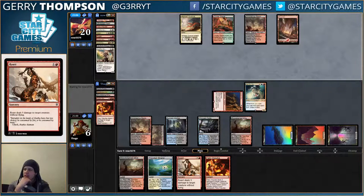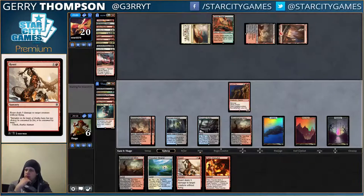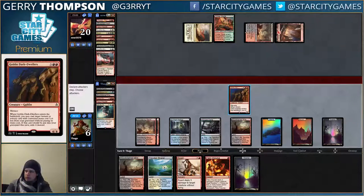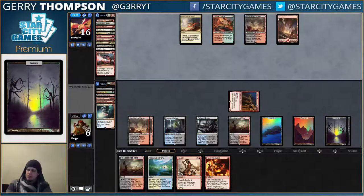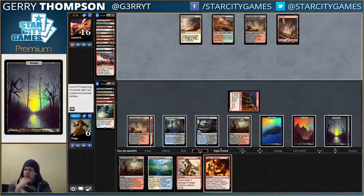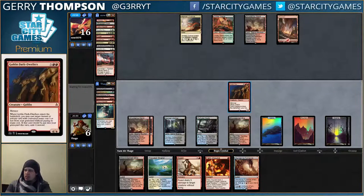I'm so low on life. Flames for three. So if they ever draw a land and play Dark Dwellers into Crackling Doom, then if I fetch, I'm within Rhino or Crackling Doom range. So I'm just not going to fetch for right now. There's a Fumarole — that's good. I could use another threat.